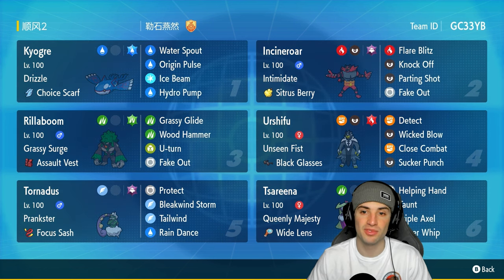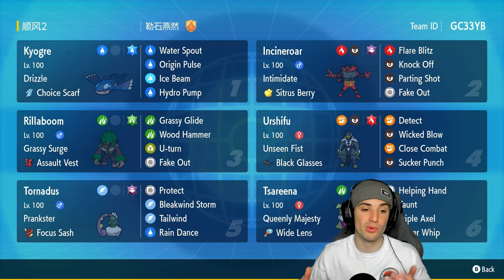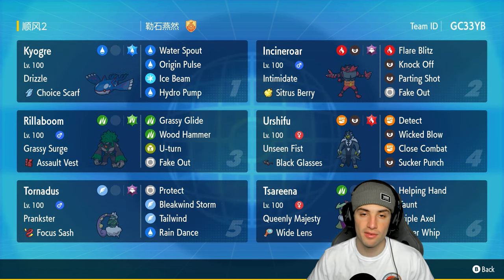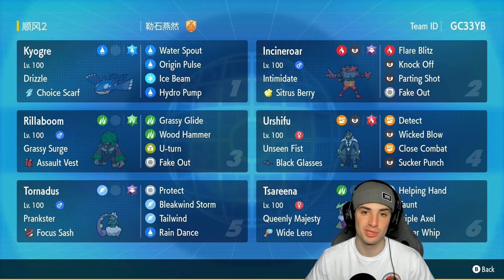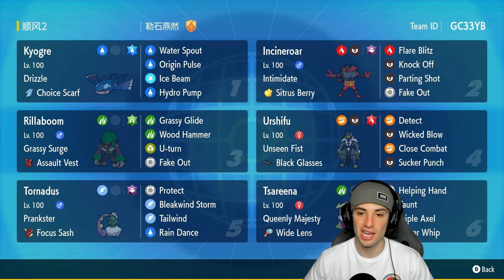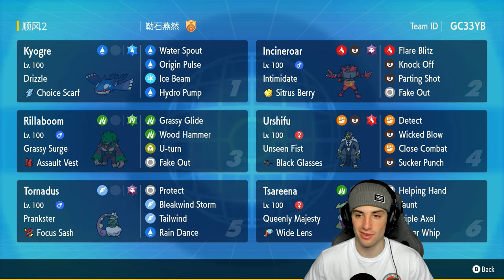Other Pokemon on today's team feature Incineroar and Rillaboom, and I've been seeing a lot of teams feature both — for good reason. Very, very strong. Two Fake Out users, one sets Terrain, one can Intimidate and drop Special Attack with Parting Shot. You really can't go wrong with them. Incineroar's got Intimidate and it's rocking the Sitrus Berry, with Fake Out, Knock Off, Flare Blitz, and Parting Shot.